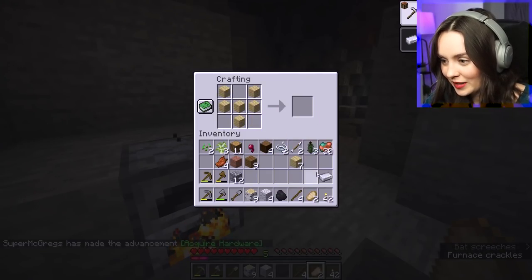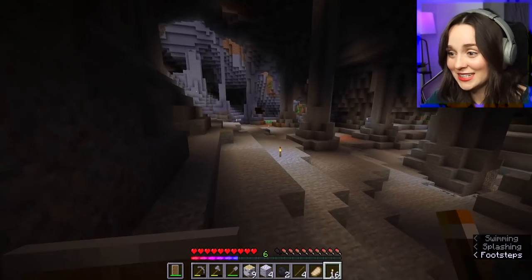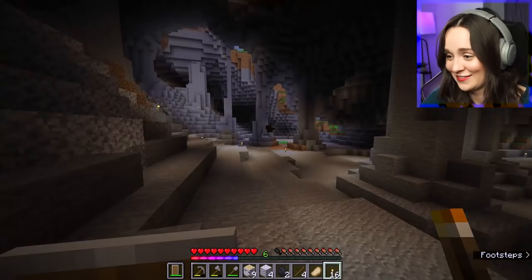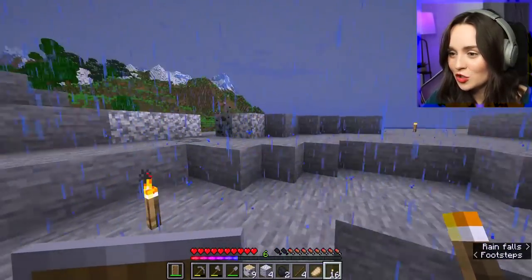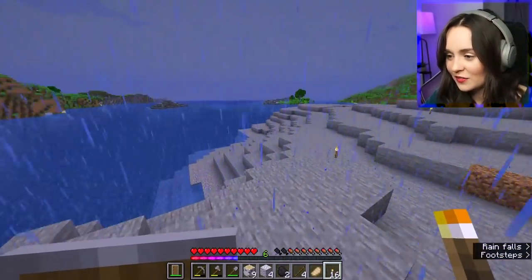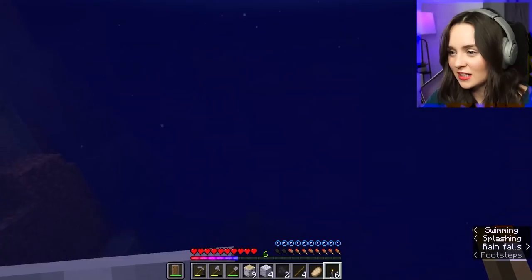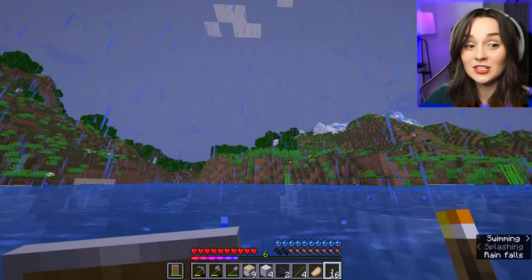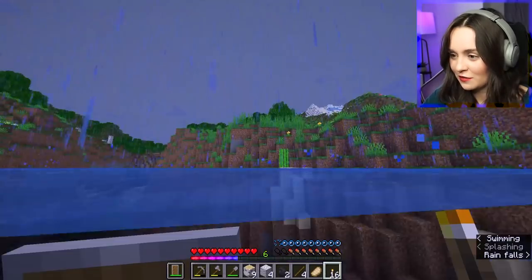It's daytime out. I need to stop getting distracted because all I want to do is explore, but I need to find myself some things. Let's go get some sheep - I see one across the way there. Let's get this sugar cane as well because sugar cane is going to come in extremely handy, especially once I find a village.